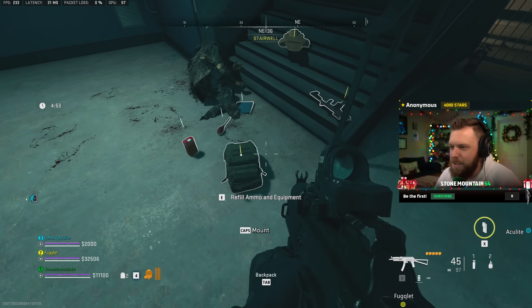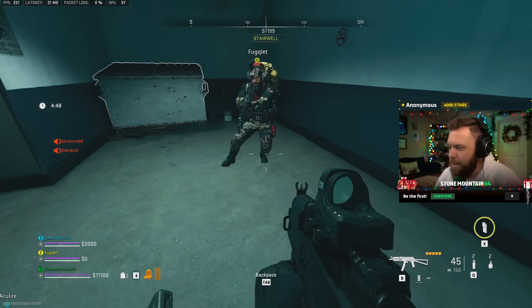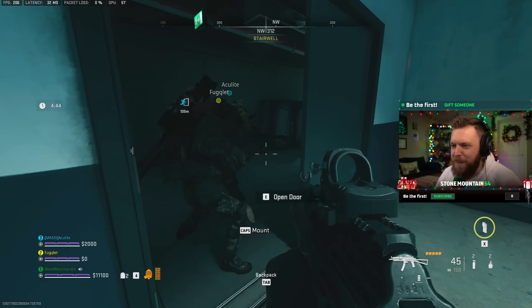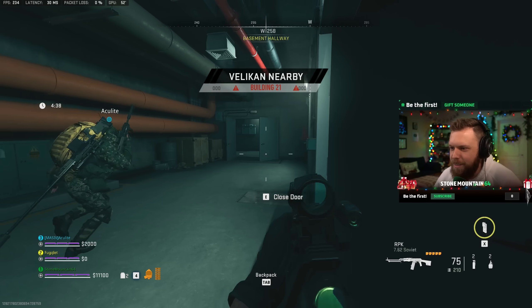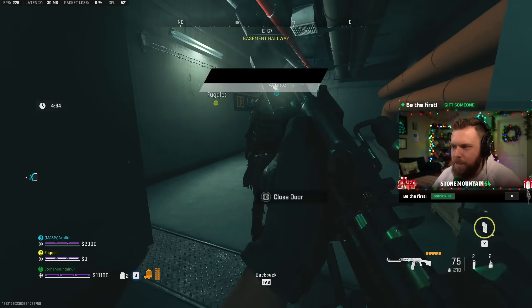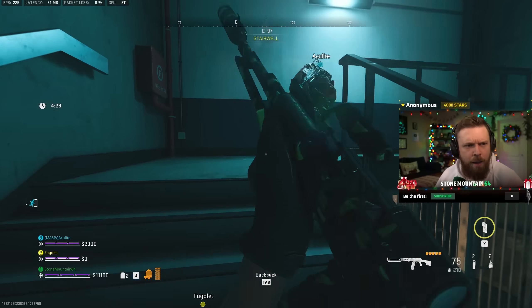I'm dropping all my money here to lower my cooldown, which is completely useless. Good thing we can't even use this. My cooldown's already zero. Where's the rest of your team? Give them up. It said first floor, right? Velikin nearby. Building 21. That's what someone pointed out in my chat. Velikin — that's got to be a boss or something.